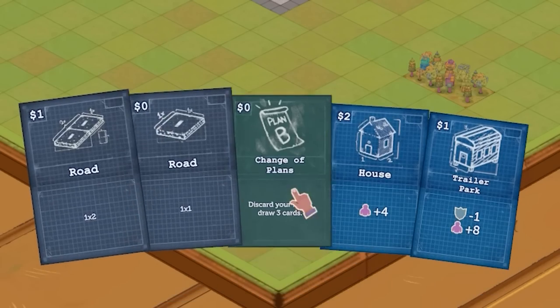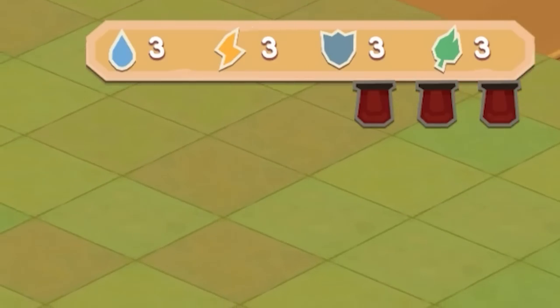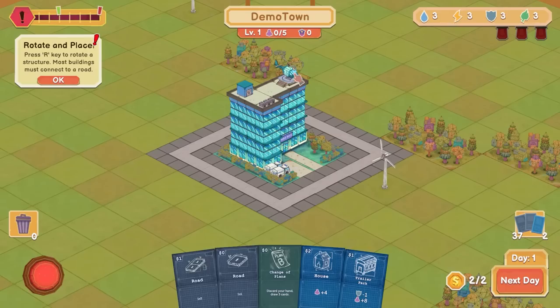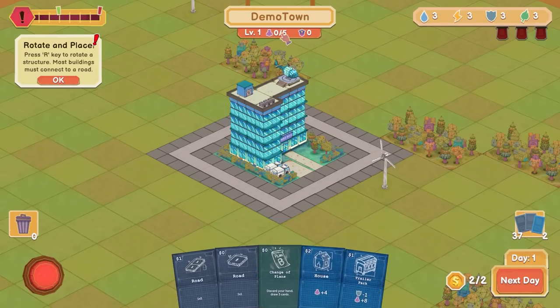The way the game works is we get a whole load of cards and we've got some money that we can spend each turn. We're trying to balance our bars up here — build more stuff, more houses get you more money. There's a whole load of things going on.